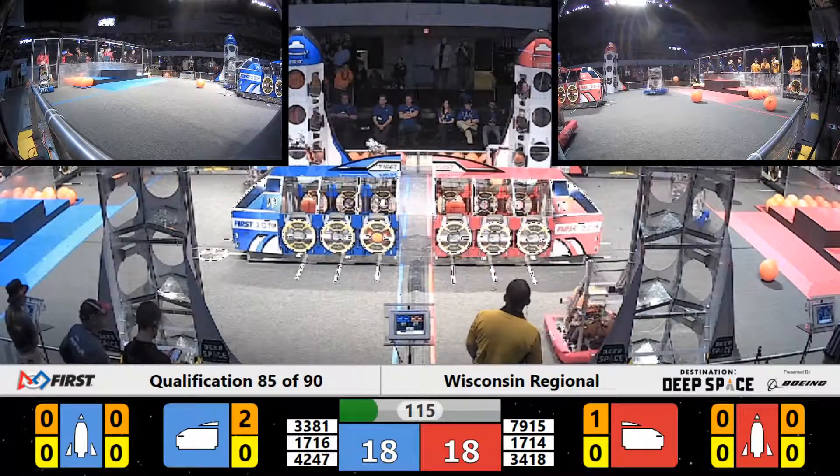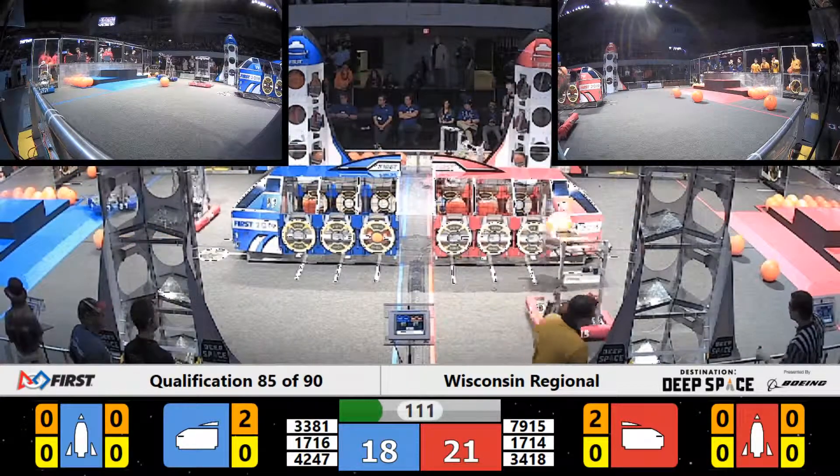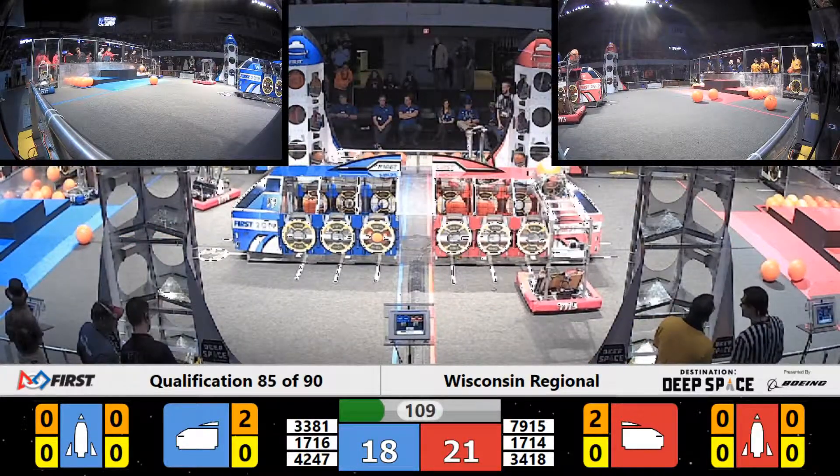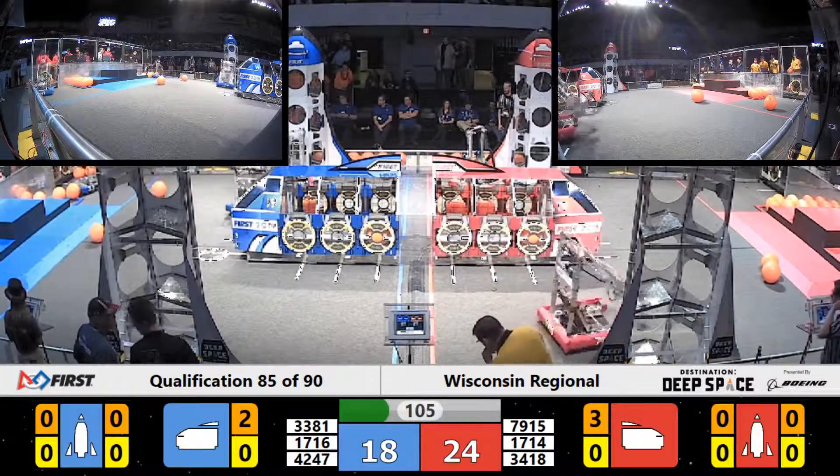34-18. That's Robo-Riot in red. They move in with some cargo of their own toward that cargo ship and, despite the defense, they do drop off 3 points for your Red Alliance, establishing an early lead — 21-18.